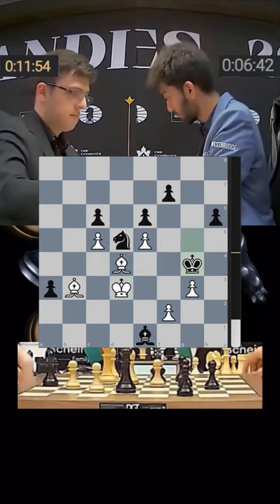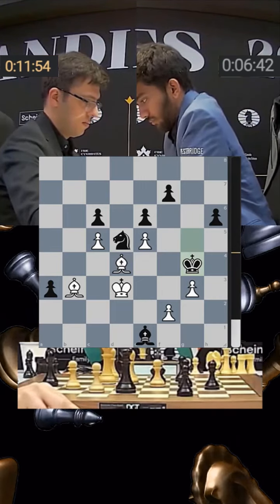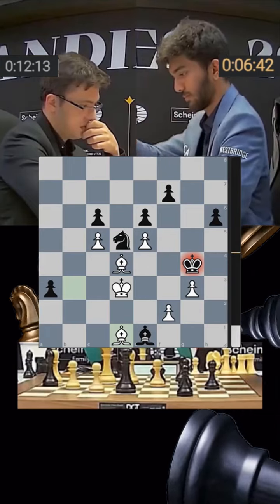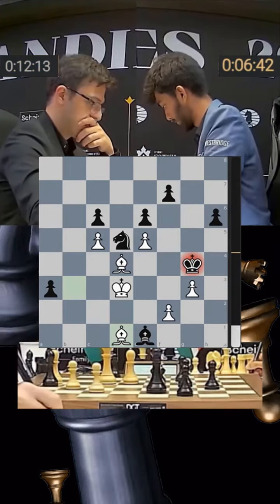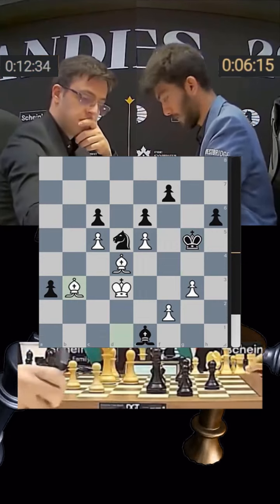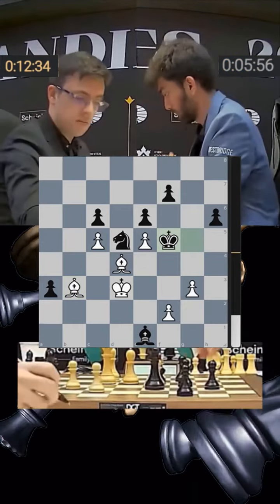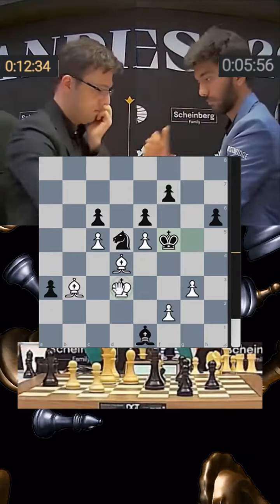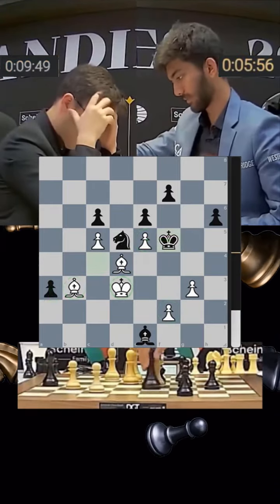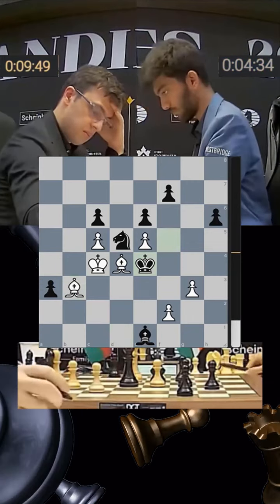King comes back to d3, just have to be careful not to get checkmated. King g4 played, and now bishop d1 check — the king cannot come to f3. King g5 played — also king h3 was not a bad idea — and he goes back to b3. King f5 is a nice move because now everything is tied up: the bishop needs to protect a2, this pawn is attacked, this pawn is attacked. Nijat goes king c4, black king comes in, bishop d1 played.